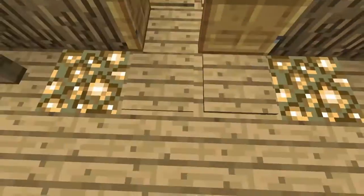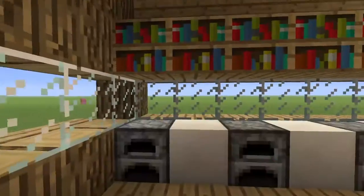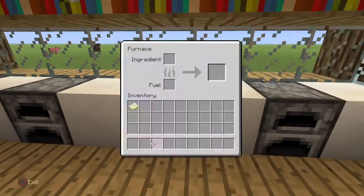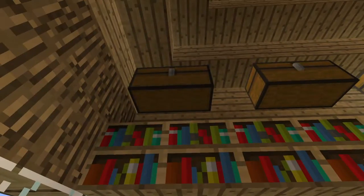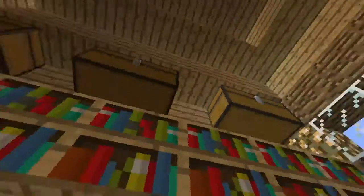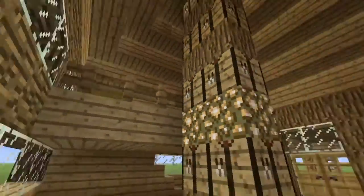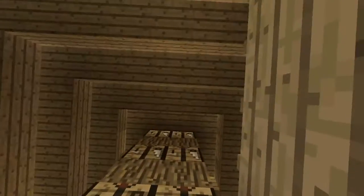We've got glass and pressure pads inside as well. The first thing you'll notice when you walk in is a giant beam — I'll get to that later. We have furnaces for your meals, and up here the little bookshelves can serve as like cookbooks. This is kind of where you'd store all your ingredients in the chests, and they look pretty cool. We also have glowstone in both corners.